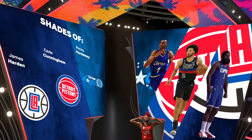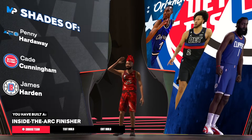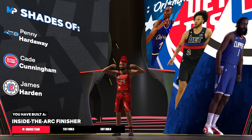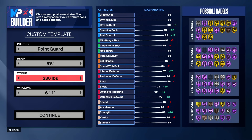When you make the build, you get shades of Penny Hardaway, Cade Cunningham, and James Harden. The name should say 'inside the arc finisher' — people will see this name and think you're only a masher, but the build does it all.